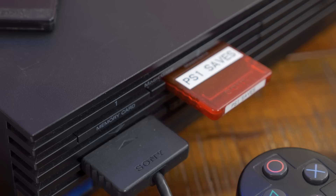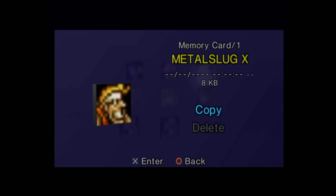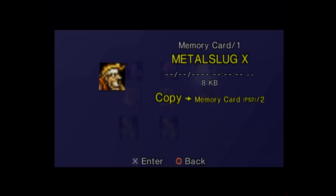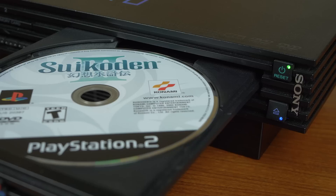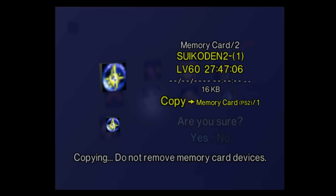The easiest method for backing up PS1 save files, if you're short on memory card space, might have been right underneath your nose since the year 2000. Did you know that you could use a PS2 system to copy PS1 saves onto a PS2 memory card? With something like 60 times the storage space of PS1 cards, backing up my saves was a PS2 launch day event for me. Tri told me it blew his mind in 2002 when he discovered you could just copy a PS1 save onto the PS2 memory card to import a Suikoden 2 save into Suikoden 3. Don't forget that you can't directly load or save data on a PS2 memory card with PS1 games — you'll have to move saves back and forth between memory cards to use them.